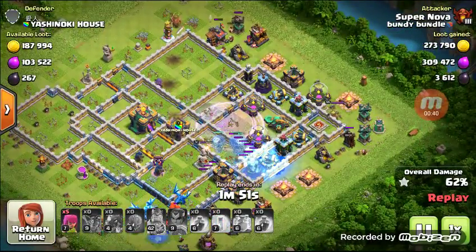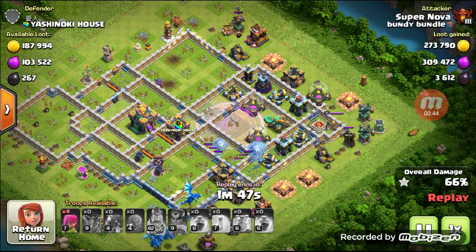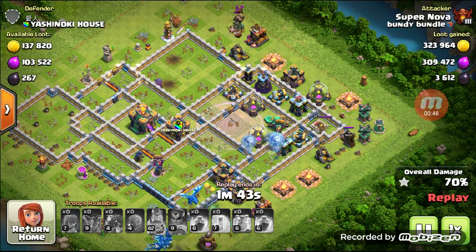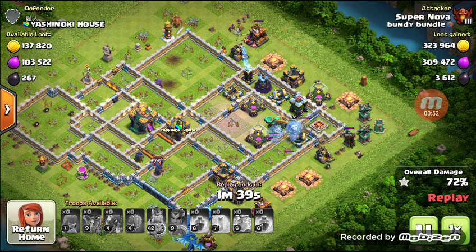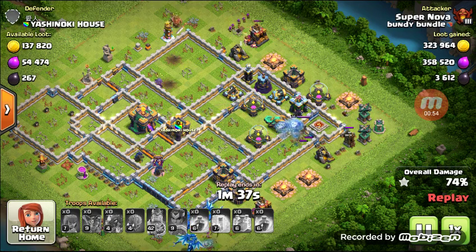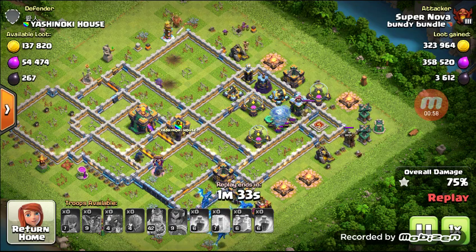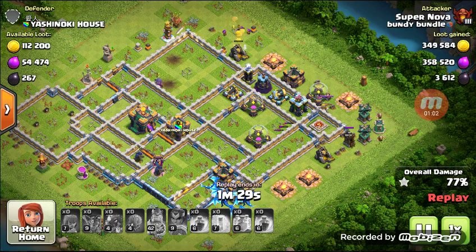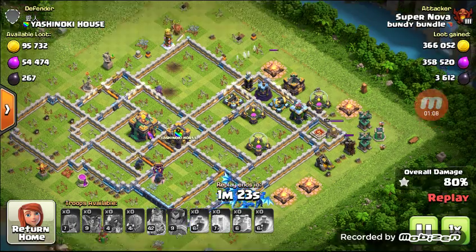Number three: throw stuff at the wall and see what sticks. Make your own armies with that troop or spell, just try it. It doesn't hurt anything if it goes wrong — try it, observe, watch the replay, and figure it out as best you can on your own.